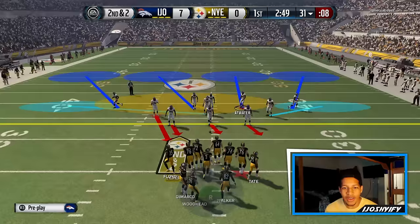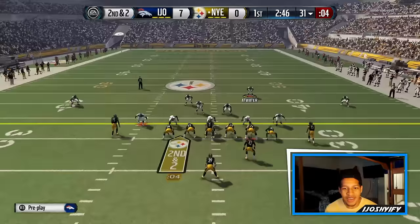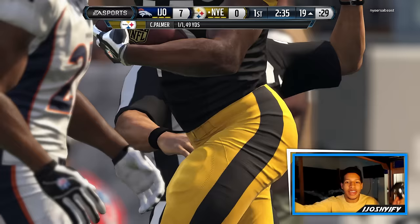A lot of Broncos players on this defense — Von Miller, Bradley Roby, Steve Atwater. I didn't even know. Sherman's in a blue zone — I put Sherman specifically for that route.